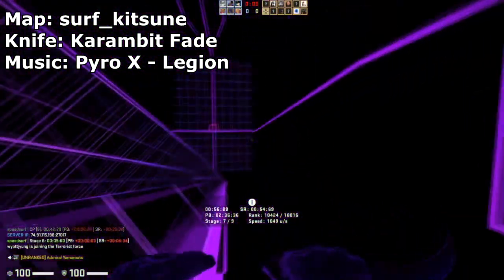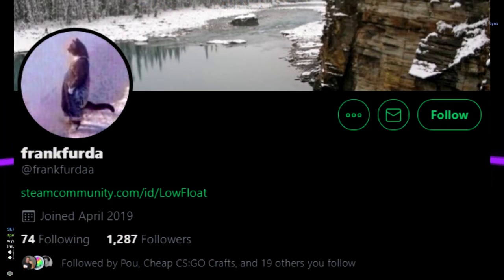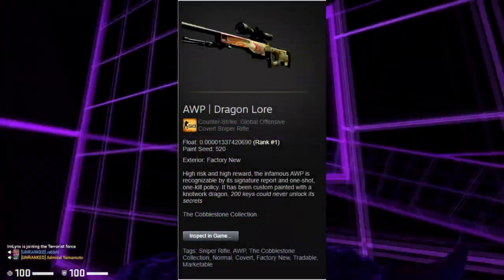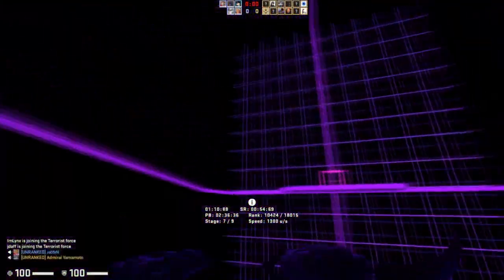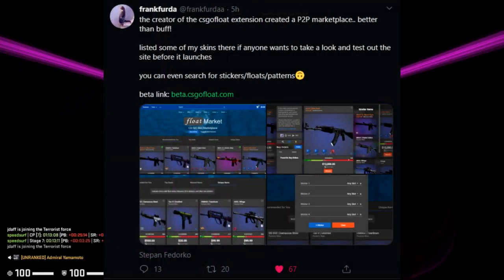This is more of an unplanned video, but basically I was scrolling through Twitter and I saw Frank Firda post something pretty interesting. If you don't know Frank Firda, he's the guy that owns the crazy low-flow Dragon Lore number one in the world — a 1.3374... 2069 Dragon Lore — absolutely an insane and really great collector's item.